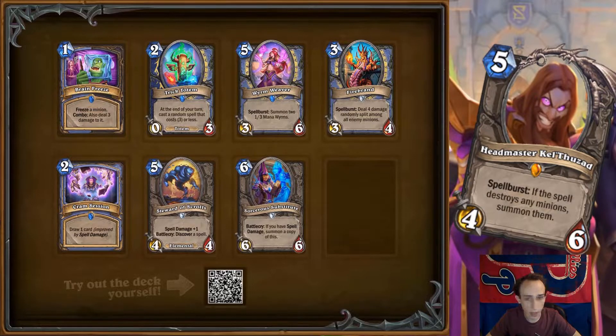Next is Trick Totem. This is really strong — cheating out spells like that is awesome. Theoretically the average spell is going to be a two mana spell, so it's a little under two mana worth of value, but the potential for this to activate twice or more is huge. And if it activates some sort of totem synergy and you already have other totems on board — incredibly powerful.